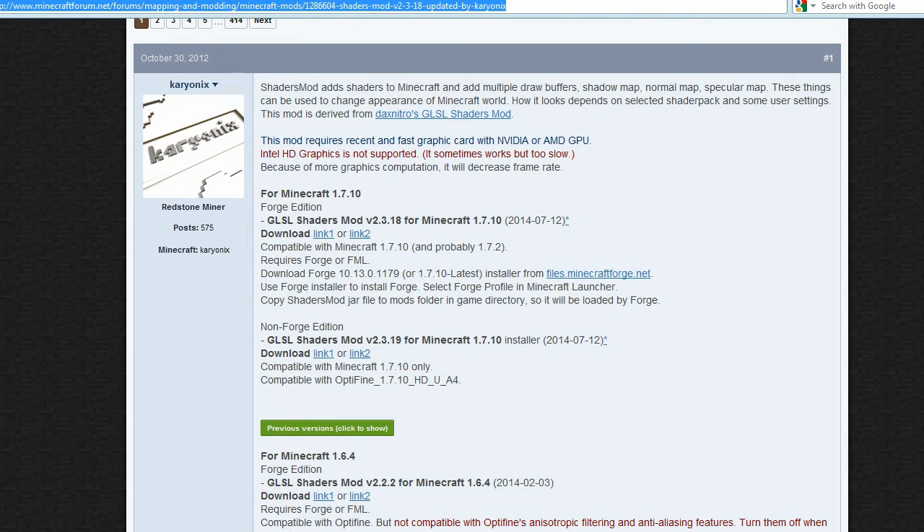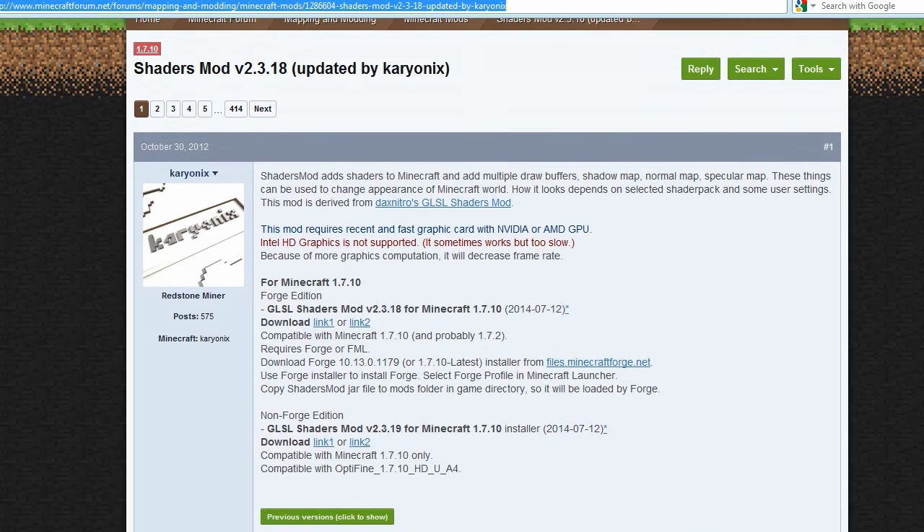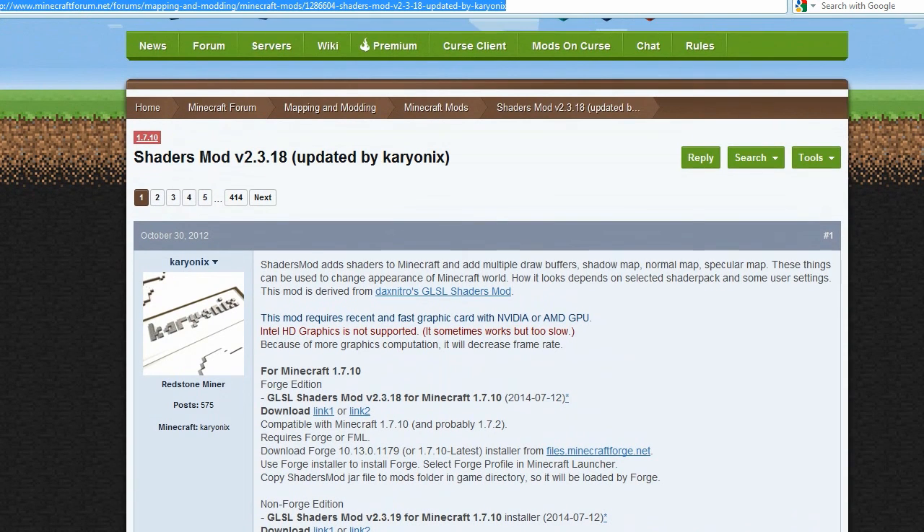You can download the latest Forge from files.minecraftforge.net, and you need to have this installed. If you don't have this installed, this process will probably not work. If you do have Forge installed, download the GLSL Shaders Mod for Minecraft 1.7.1 — it also works with newer versions — from either one of these two links.